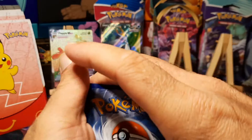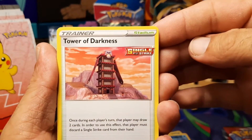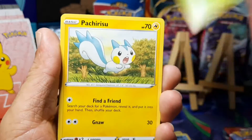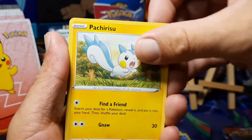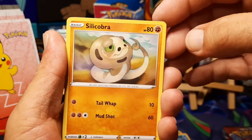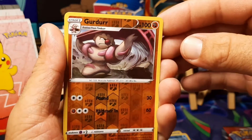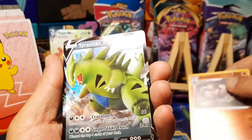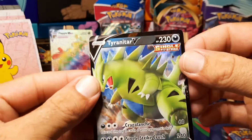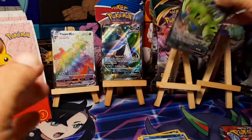Pack six starts off with another dark energy, Tower of Darkness — that's fitting — Gurdurr, Gurdurr, Gurdurr, Durant, Petilil, Cherubi, Minccino, Silicobra — Galarian Mr. Mime reverse is a Gurdurr — and a Tyranitar V for our rare. Not too bad! Getting back into the swing of things.